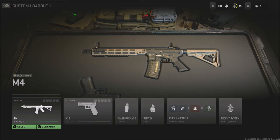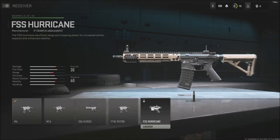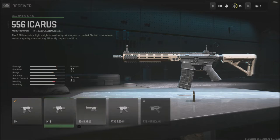If you're right here on the M4 and you hit Gunsmith, it's going to pull up all the different things that you can place on the weapon. But over here on the bottom, you will see the different receivers. I do not have the FSS Hurricane receiver unlocked yet, but I do have some of the others.